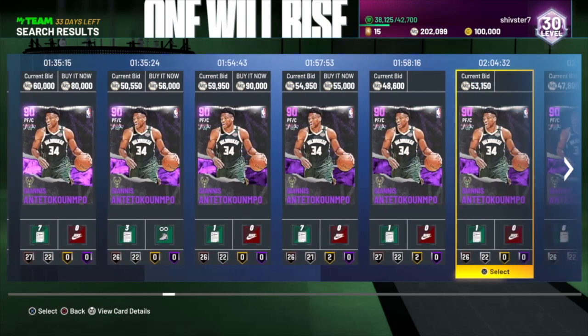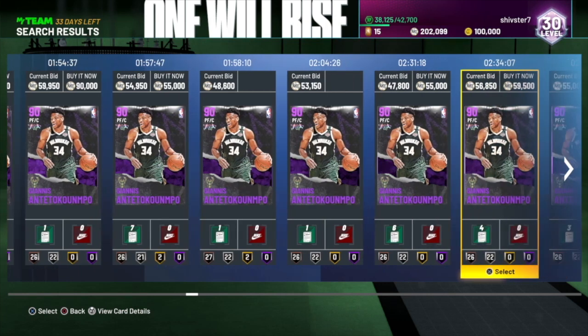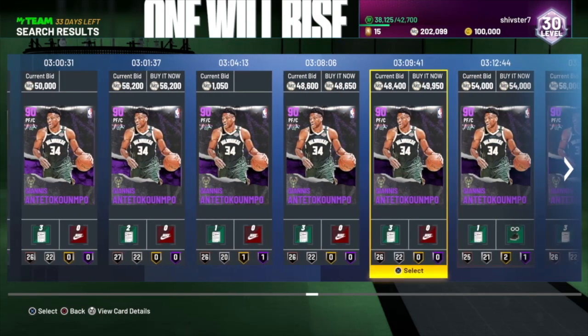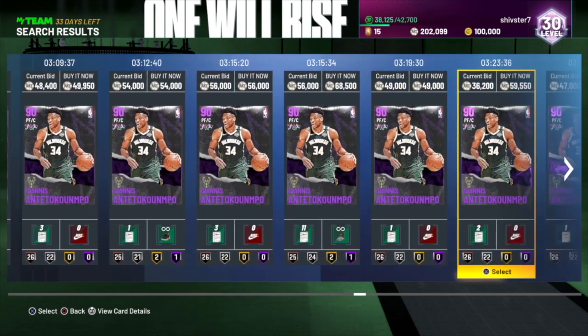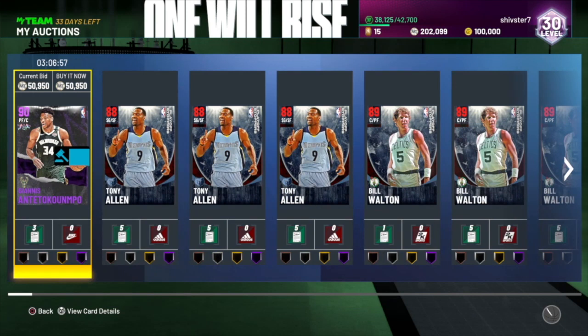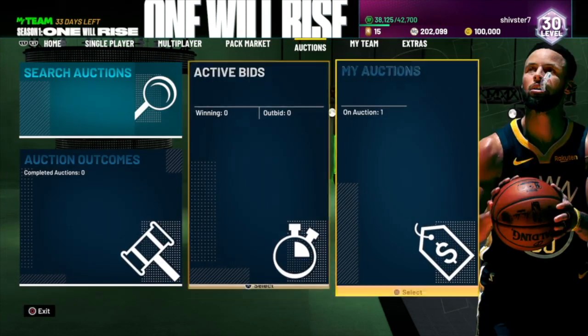If you have any players with a 70 or lower three-point rating — no matter what tier, bronze, silver, gold, sapphire, ruby — literally just sell them now, today. You'll maximize your MT. I already see Giannis's price starting to go down — yesterday he was going for like 55k or 56k, and now some people are putting him under 50k. I'm still trying to sell mine for around 50k right here.